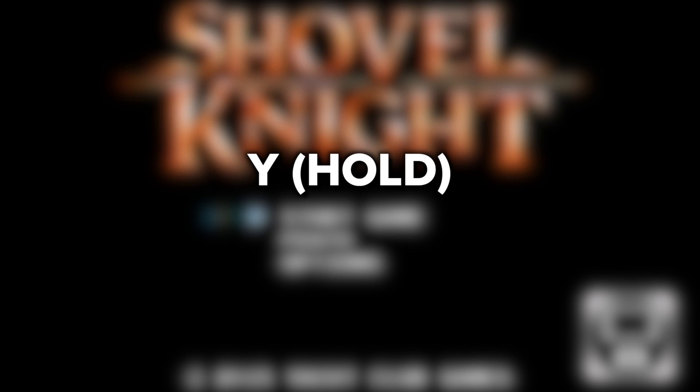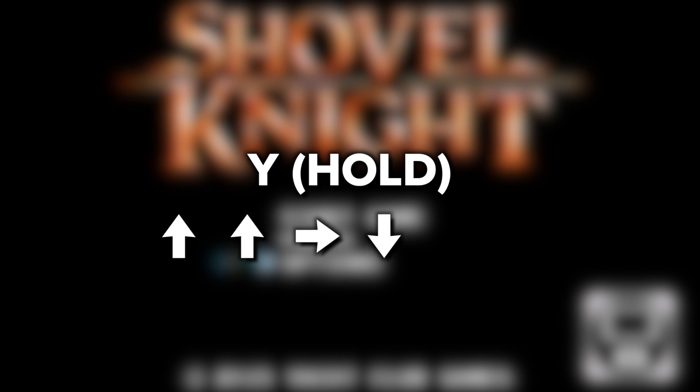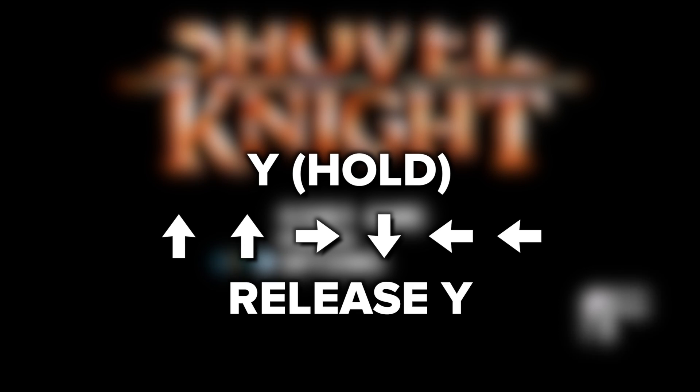Hold the attack button, which by default on the 3DS and Wii U versions is Y, and then press up, up, right, down, left, left again, and then release the attack button.